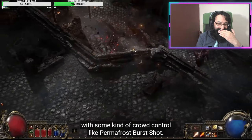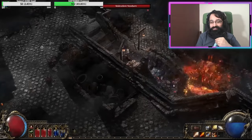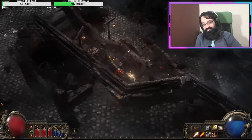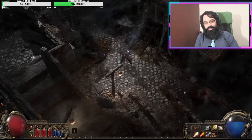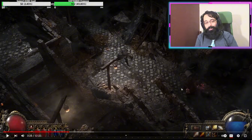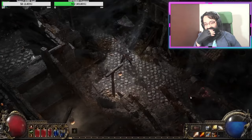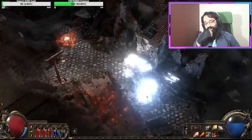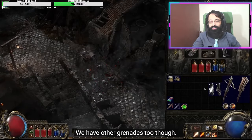These grenades take a while to explode, so it's a good idea to pair them with crowd control like permafrost burst shot — freeze them and then grenade them. Also, I can see there is no ammo system whatsoever. You don't need to buy bolts or grenades — you just attach it and shoot. This looks hilarious.